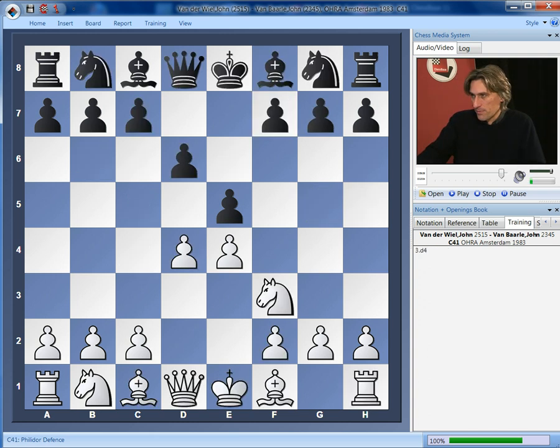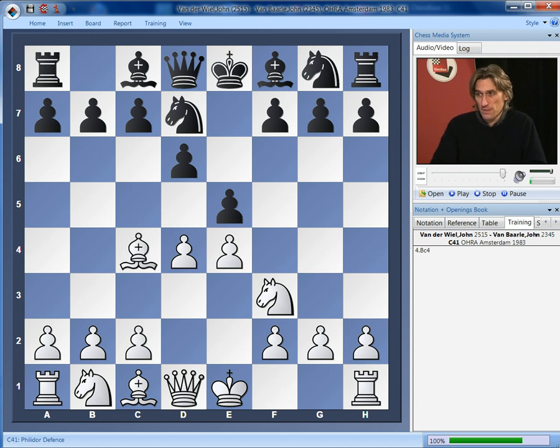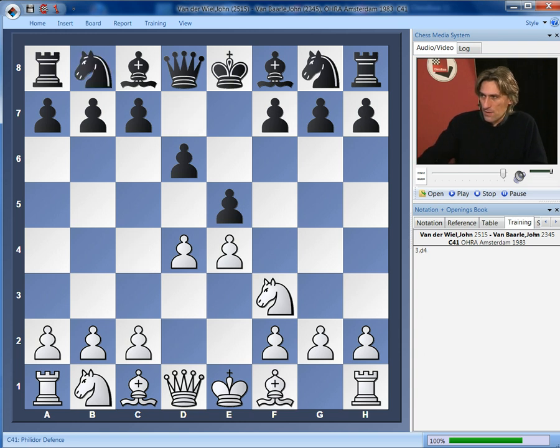So, just to recap: black's problem is getting to the Philidor, because in this position bishop c4 is already rather uncomfortable. Now, in the past black has often tried to get to the Philidor by playing knight f6, and that's what we're going to look at in the next clip.